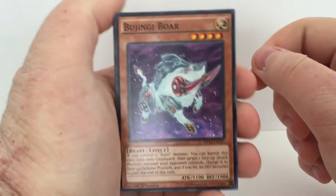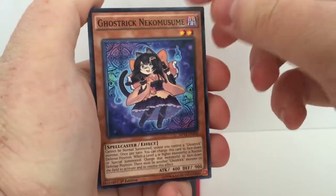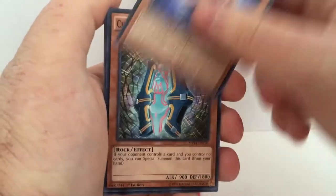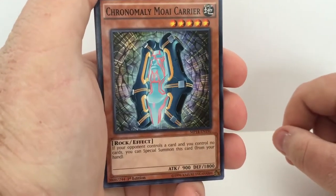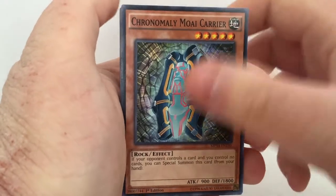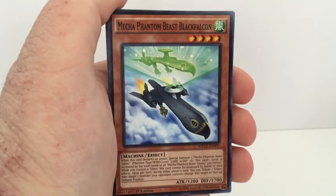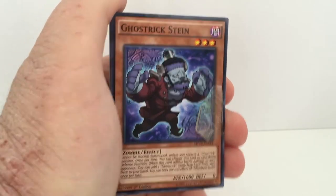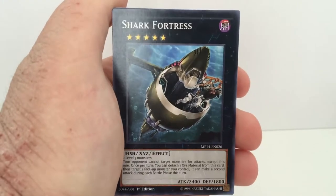Let's open this. We have Boojing Boar, Ghostric Nekomusime — I can't even say it, I'm terrible at these names. Cronomalumoy Carrier I think. Mecha Phantom Beast Black Falcon — I love this card, I love all the Mecha Beast cards. Ghostric Stein, looks like Frankenstein. A Shark Fortress, X, Y, and Z card, which I love.